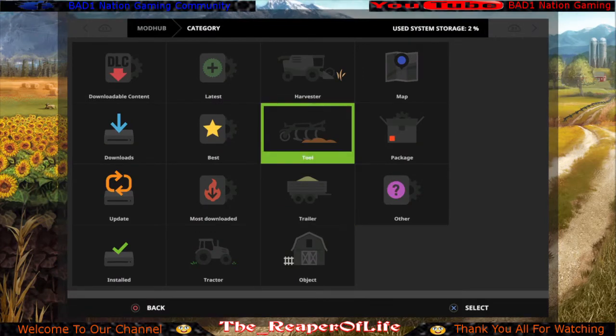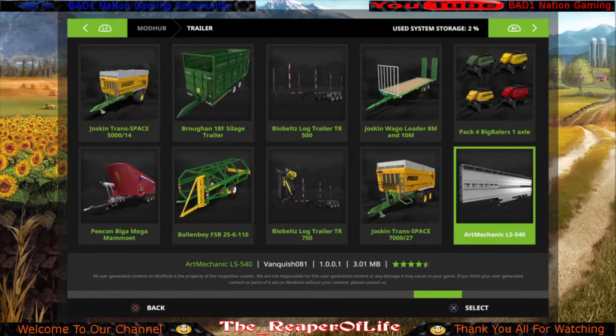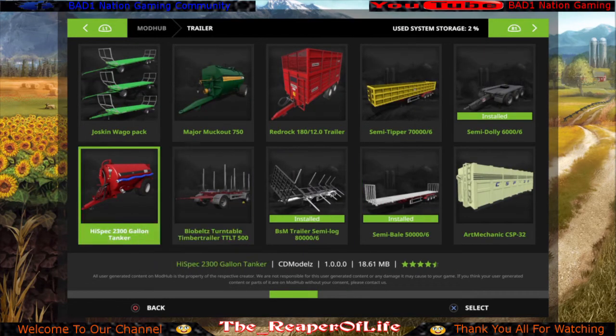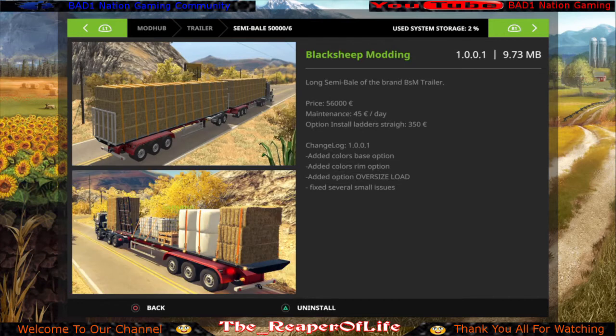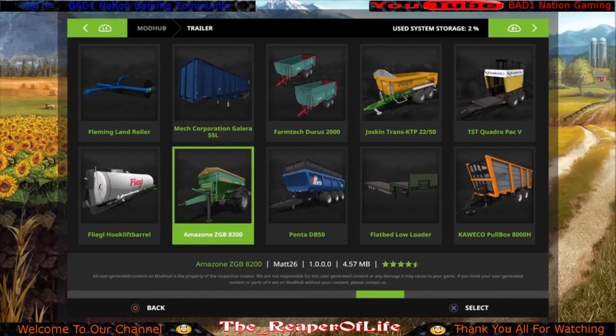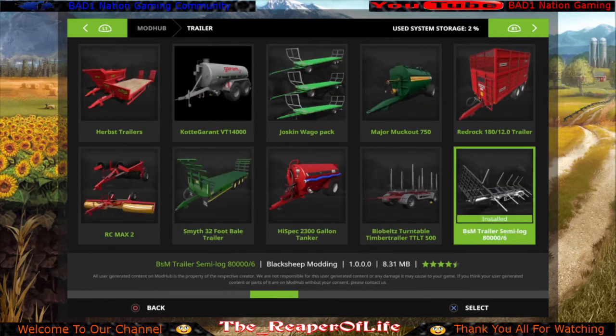Back in the trailer category, on the bottom row, you want to get the Semi Bail Trailer. This is the best one for loading pallets. Not only that, but it's the longest, the widest, and it can connect to itself over and over again — as you can see in the top photo, you can haul multiple trailers on the same setup. It's called the Semi Bail 550000/6 and it's on the bottom row of the trailer category.